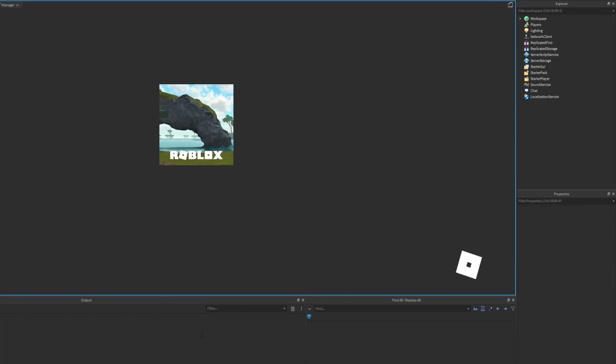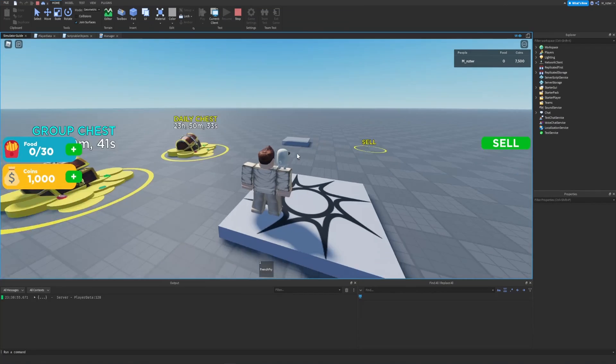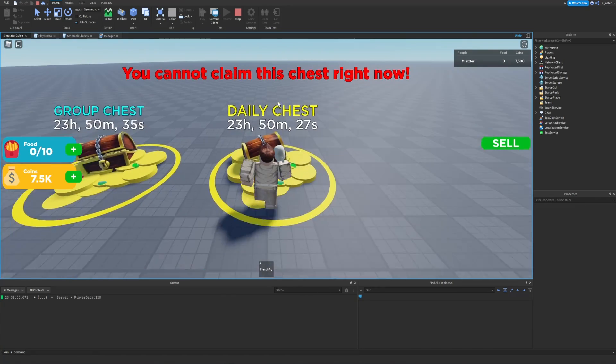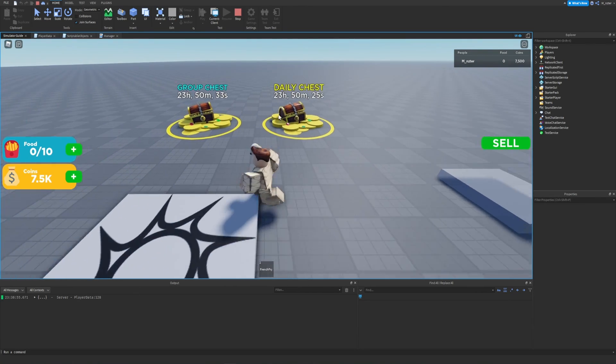We start the game again to confirm cooldowns work. Both cooldowns are displaying correctly. Stepping on either chest says 'you cannot claim this chest right now,' so everything is working as it should.